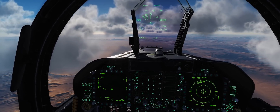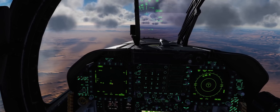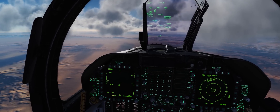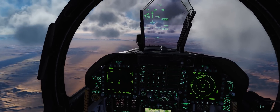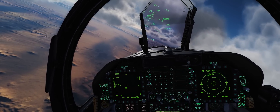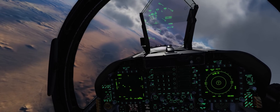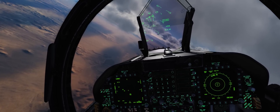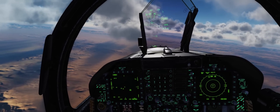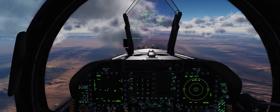We'll go ahead and bring it into TOO mode, and we're greeted by this page showing different threat emitters. This is similar to using a Maverick — we're looking at the FOV of the seeker head of the missile. As we come left, the position of those threat emitters will change, very similar to trying to target tanks with an AGM-65. So let's go after the Dog Ear and the SA-6 radar to start off.